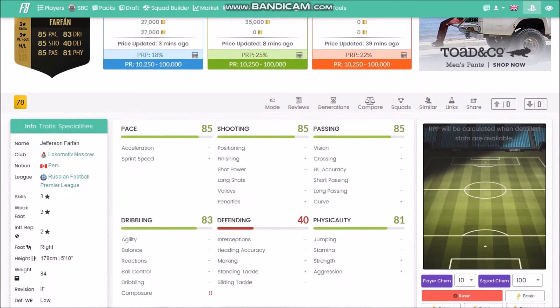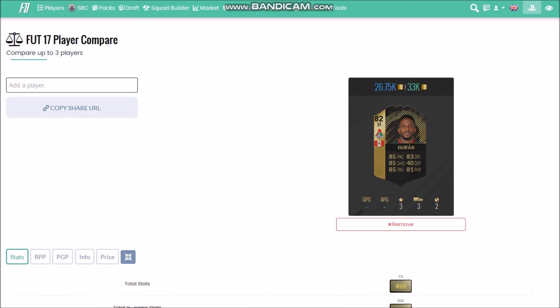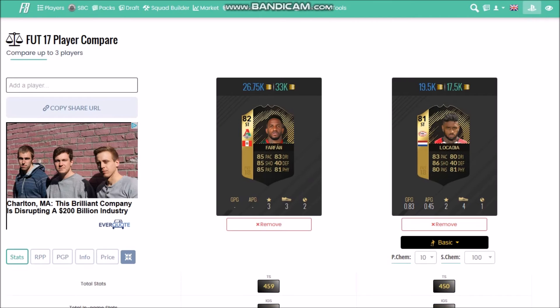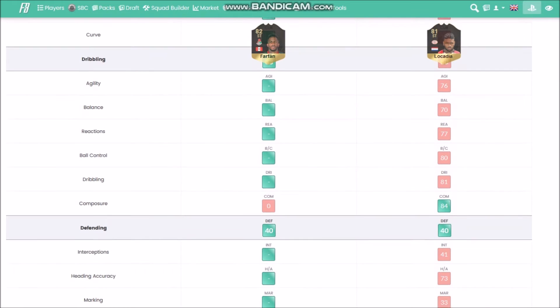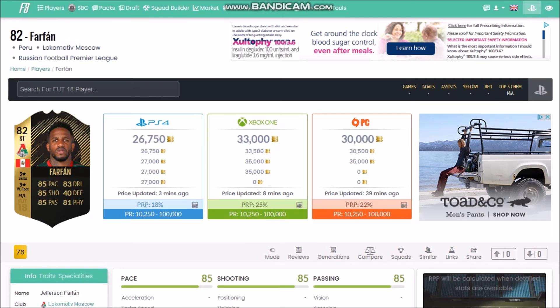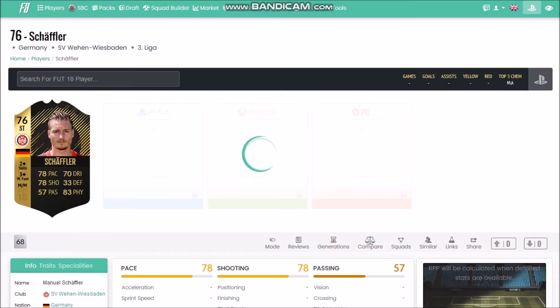Farfan is somebody I'm going to pick up for my team as a super sub, potentially, if he goes low enough. Look at those stats: 85 pace, 83 dribbling, 85 shooting, 85 passing, 81 physical. Comparing him quickly to Locadia - Farfan is actually a little bit faster, similar shooting, way better passing, way better dribbling. He's actually slightly better overall. If he drops below 15-18k he'll be well worth the pickup as a super sub, though obviously difficult to link.